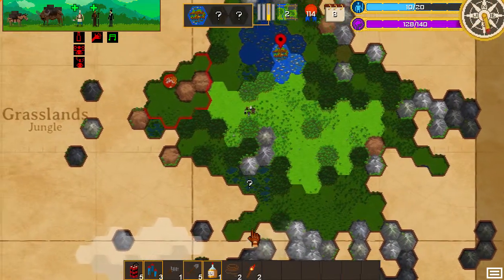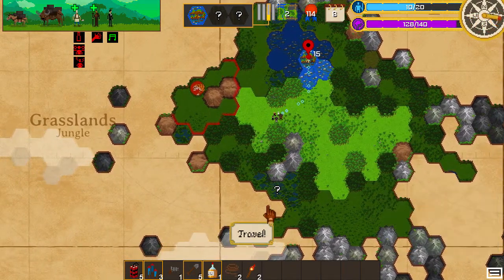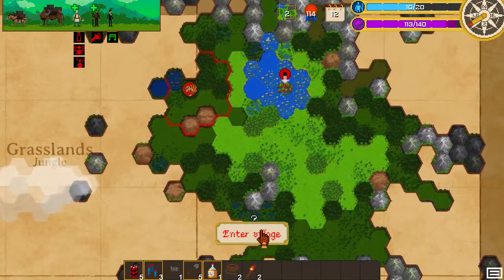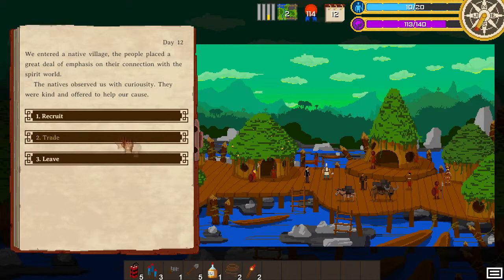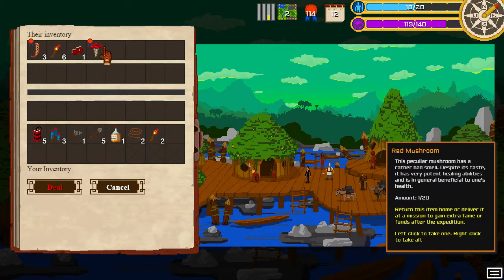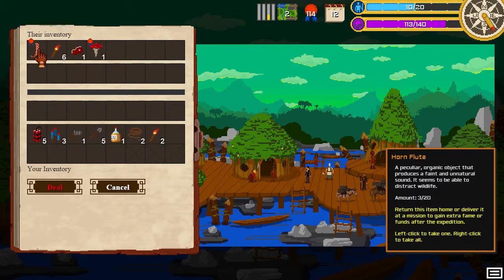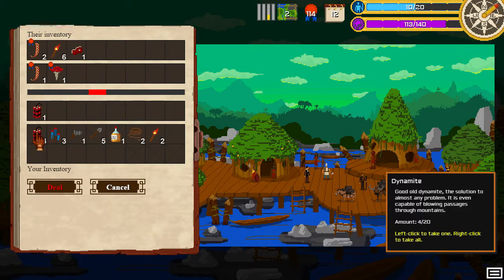We need two ropes. Let's go to this village — gotta watch out for that tiger. We enter the native village. The natives observe us with curiosity. There's a red mushroom — it has a rather bad smell but very healing abilities, and it produces a faint sound that seems to distract wildlife. That's also good.